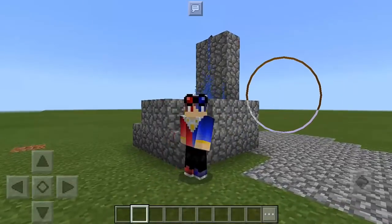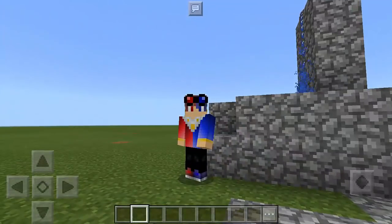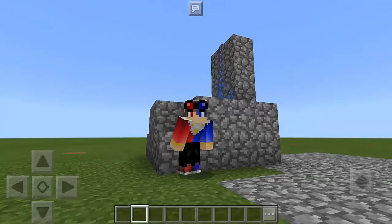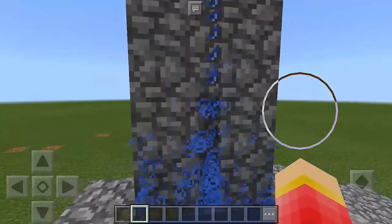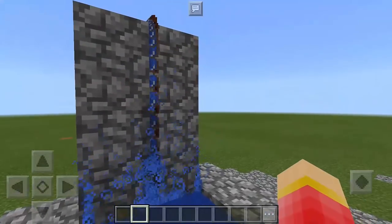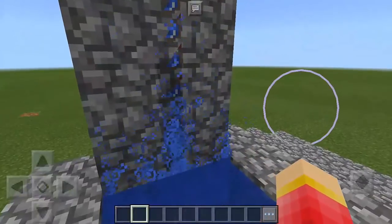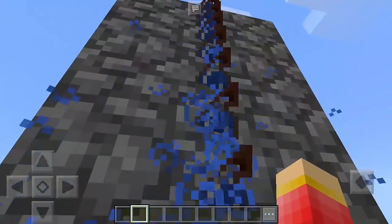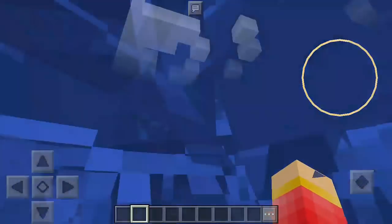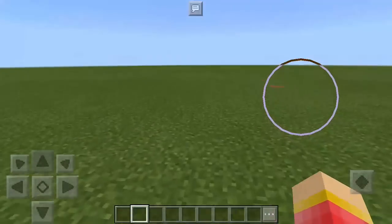Hey guys, this is Mr. Pogzomar and today I'm gonna teach you how to make a hot tub in Minecraft Pocket Edition. As you can see, this hot tub is perfect for your modern house — it looks so relaxing, it even has smoke coming out. And also you can take a shower here; you just need to go somewhere here and look at the water pouring at you. It's so awesome.